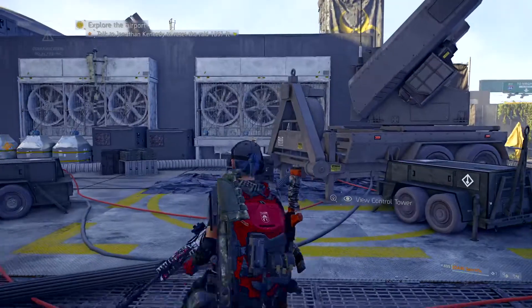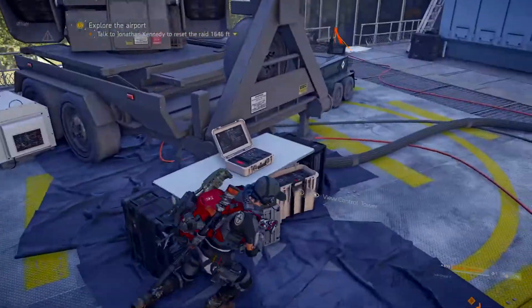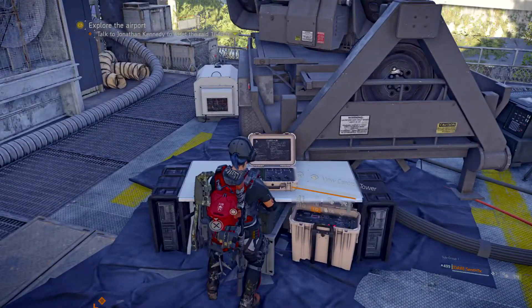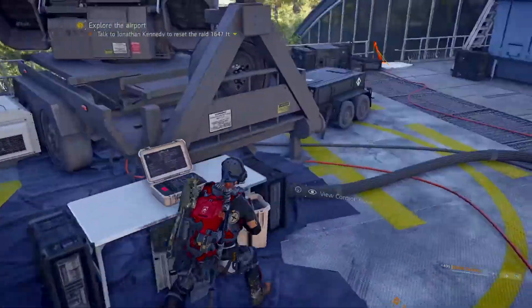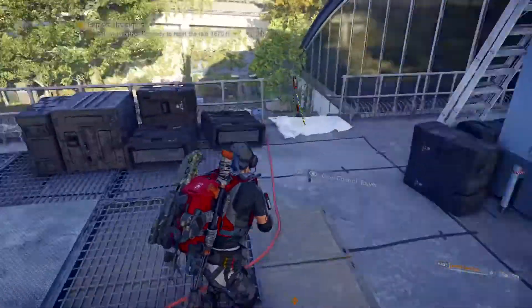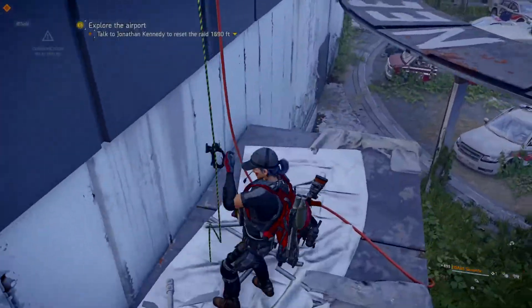We've got to figure out how to open that up — there's a generator or a cord right there. Maybe you do something with it once you push the buttons down below. Let's figure it out next run; we're going to play around here and figure this out.